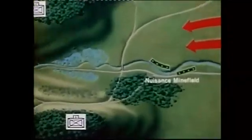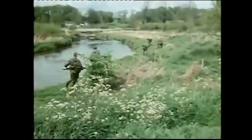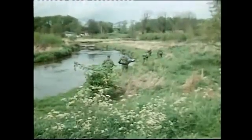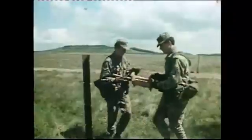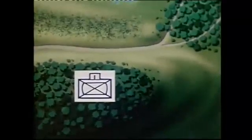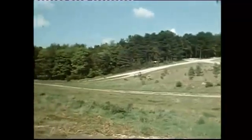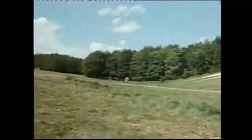Then there is the nuisance minefield. The nuisance minefield is useful for harassing the enemy in areas that are not always observed and covered by fire. Without laying any live mines, a phony minefield can be marked out to confuse the enemy. And lastly, the protective minefield. The protective minefield is normally laid by the defending troops for their close protection and is tied to natural obstacles. Its depth is normally about 200 metres.